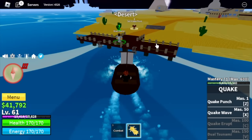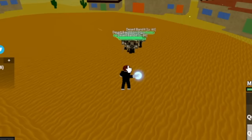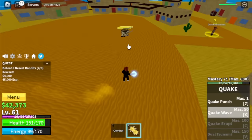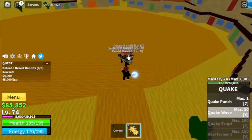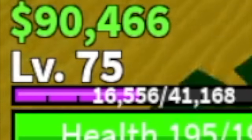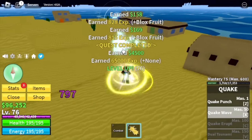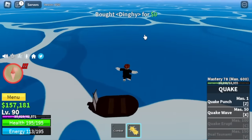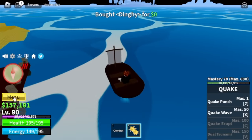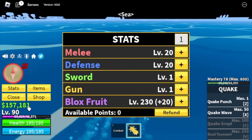Next island is the Desert. We're going to start defeating the Desert Bandits — lure them and use your Z and X skill. You need to grind 15 levels here until you reach level 75. After that, next mob is the Desert Officers, same strategy. We won't be unlocking a new skill, so we're going to leave here at level 90. Stats: Melee 20, Defense 20, Blackfruits 230.